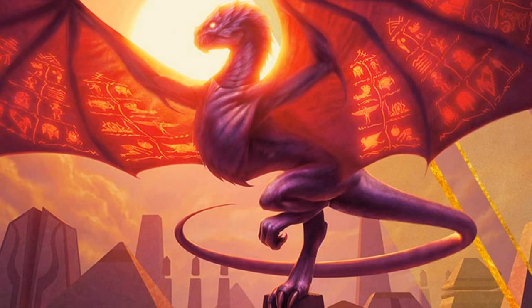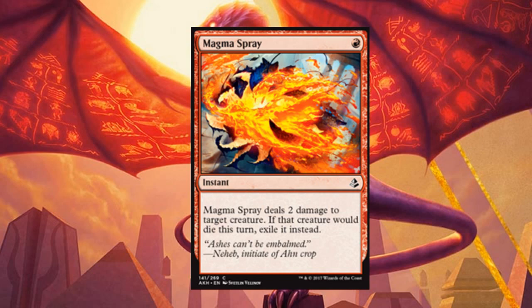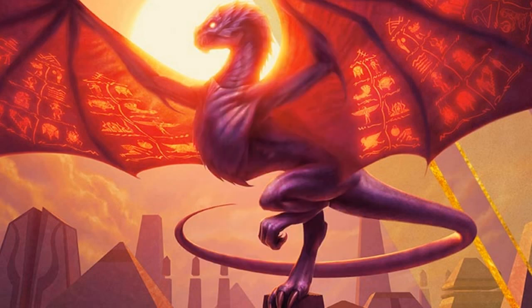Our sideboard is almost as cheap as the main board. We're playing three Censors — mostly against midrange decks or decks that might have a better curve than us. Two Dispel directly against control. Four Magma Spray against Ramunap Red or other aggro decks. Three Negates against control or removal-heavy decks. Three Shocks against control as well. A pretty solid sideboard. We don't have any Crook of Condemnation or Scavenger Grounds, so we don't have graveyard hate.